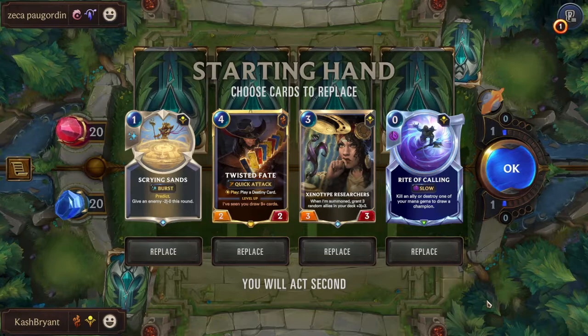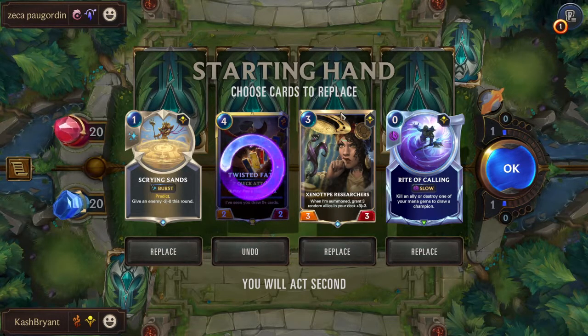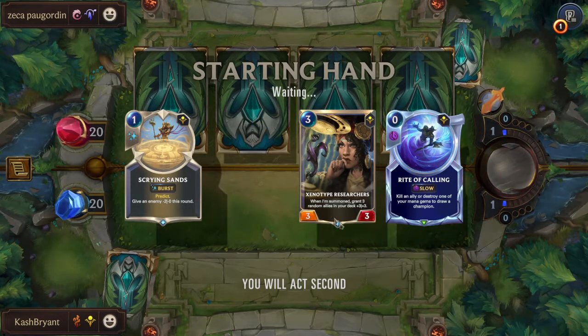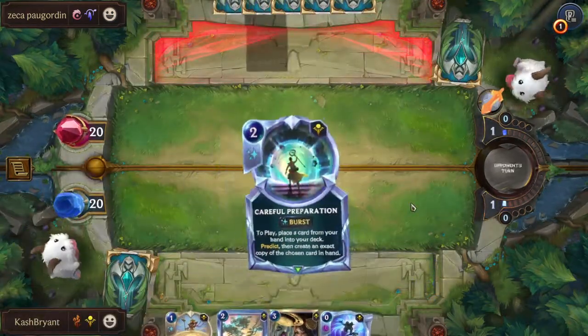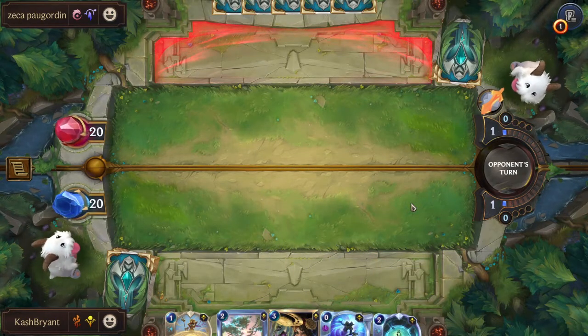It's a really cool aggro deck I might show you guys soon, but I've been running into non-stop stun decks which completely shut down a support archetype. It's so annoying when you're trying to run a certain deck and the meta is countering it. Anyway, I'm supposed to throw away Twisted Fate here, keep the Researchers, try not to do anything crazy, and then play Xenotype Researchers on three.